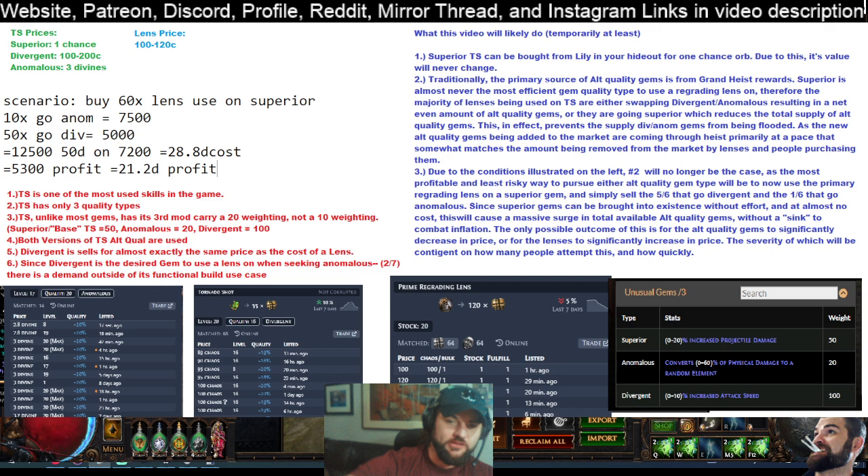One of the reasons why this is actually really good right now is that tornado shot is one of the most highly used skills in the game. You can go look on ninja — many of the top builds, many of the top mirror builds — it's pretty much top three skill all the time. It also only has three quality types: superior, anomalous, or divergent. And unlike most gems, tornado shot has its lowest weighting mod at 20 rather than 10. Another somewhat unique thing is that both alternate quality versions are used quite frequently. Divergent and anomalous are both used in a lot of different builds, which just creates a demand on top of the demand.